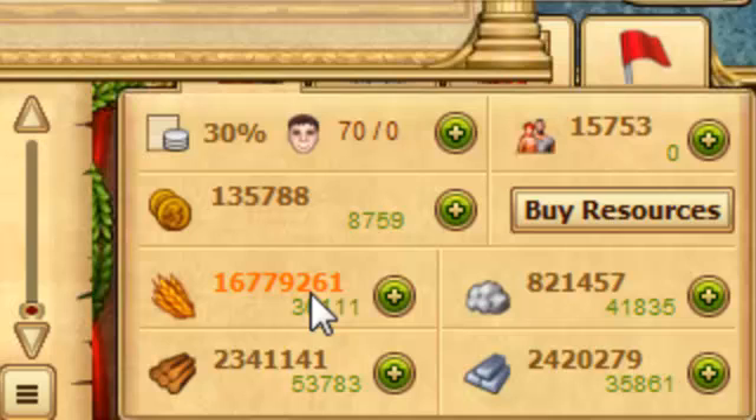When a resource value appears in orange, what that means is that your warehouse is full and your population will stop producing that product. So you want to keep these under orange to keep your people busy and productive, but orange does not mean that it's vulnerable or safe — it only means that your warehouse is full and you're no longer producing any more of that item.